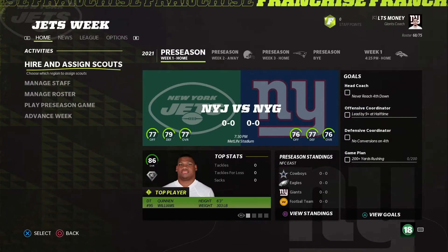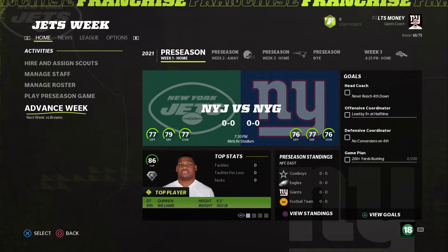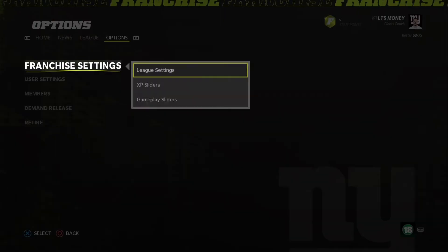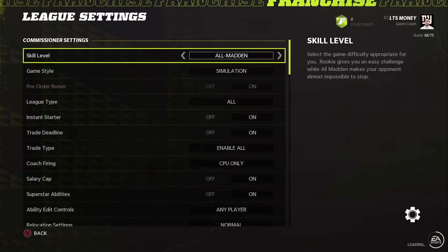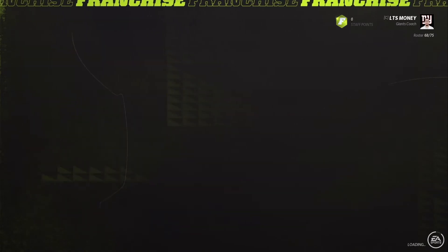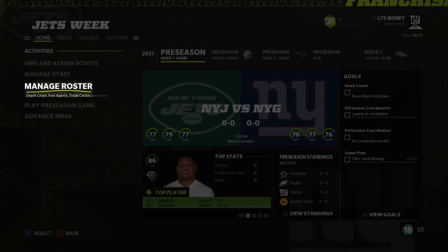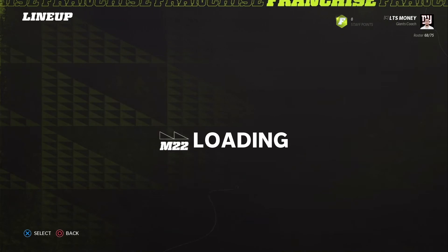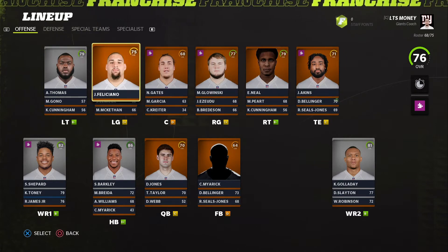Hello my little maniacs, this is your host the Maniacs Gaming coming back at you with another Madden 22 speed rebuild. In today's episode we are doing the New York Giants — another request by a fan. We'll go ahead and take a quick look at the roster. I'll get 15 minutes to speed rebuild it as well as five free agents, due to the fact the Giants just absolutely suck.